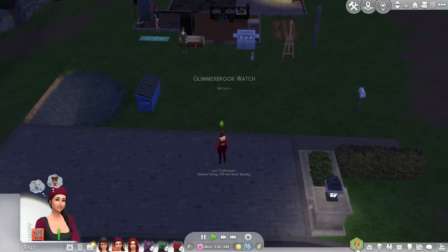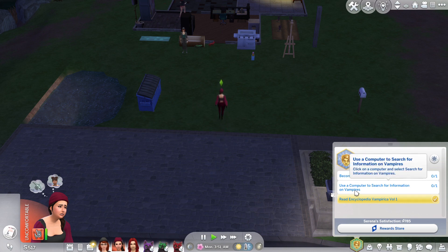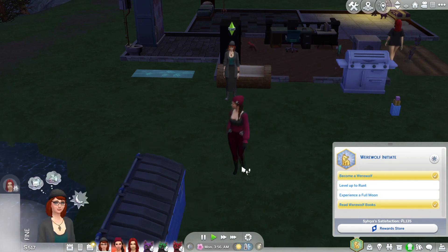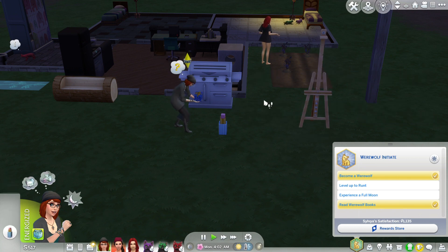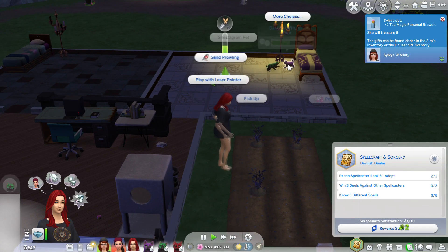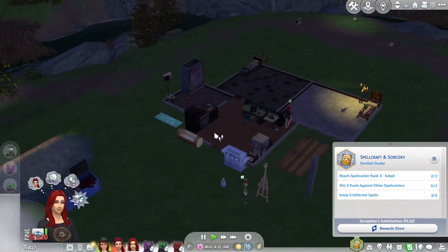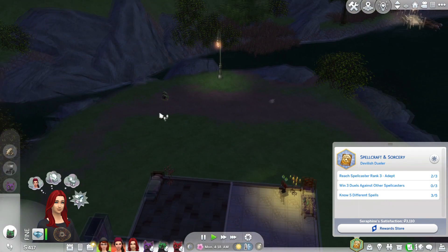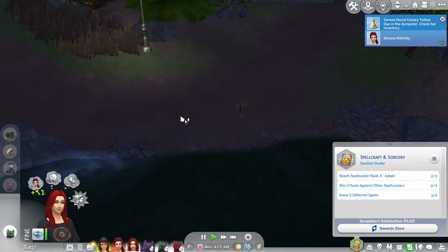We're back home again. We haven't quite become a vampire but I feel like that's just going to take a little bit of time. We need to get a thousand simoleons to search on a computer. Let's try and make our money. I'm going to get Seraphine doing a classic painting. The cats are fighting in the background — cute. Let's give the cats some treats and check if the cat food is empty. Yes, it is empty.